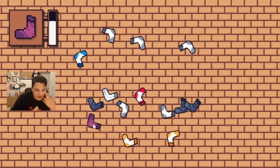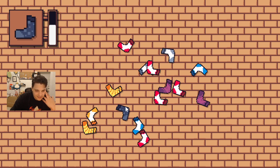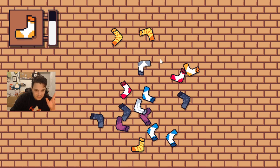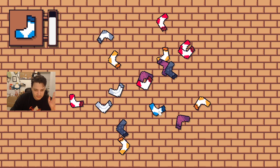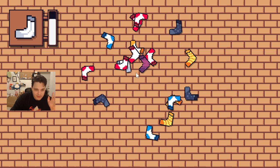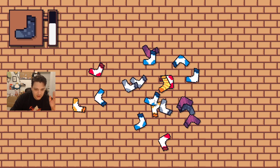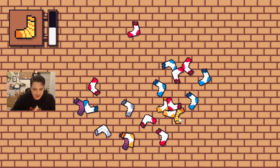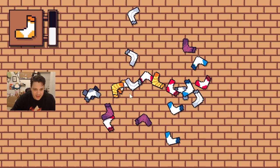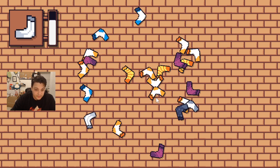The idea is we have to find the sock shown in the top corner — you guys can see it. Everything has to match about the sock: the toe, the heel, the color, the pattern — everything has to match. This is one of my favorite games. You can also move socks out of the way as long as it's not the correct sock, and you don't get punished for clicking things that aren't the sock you're supposed to find.